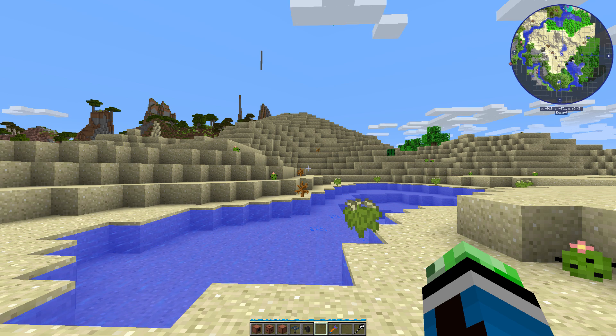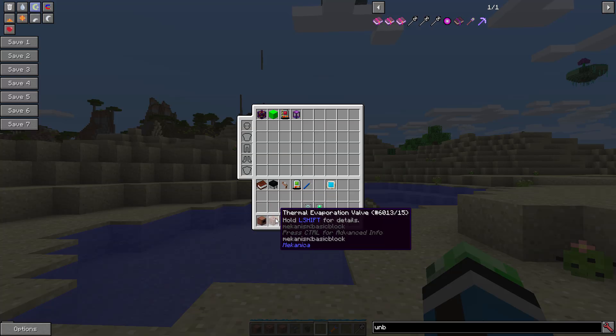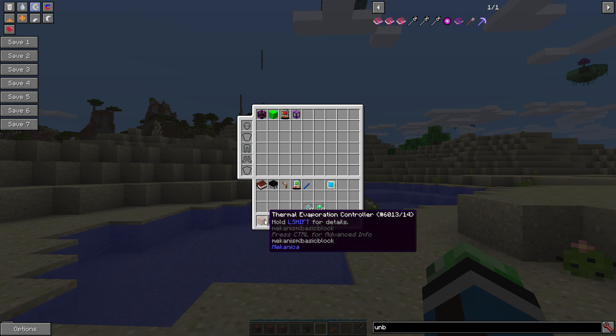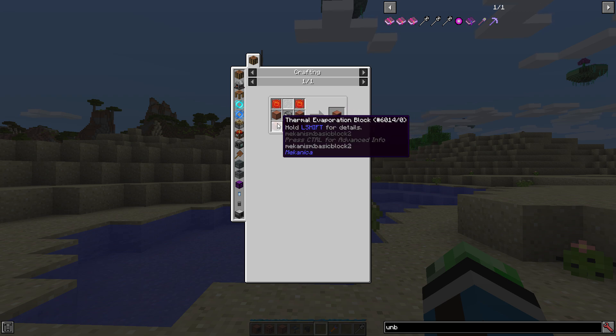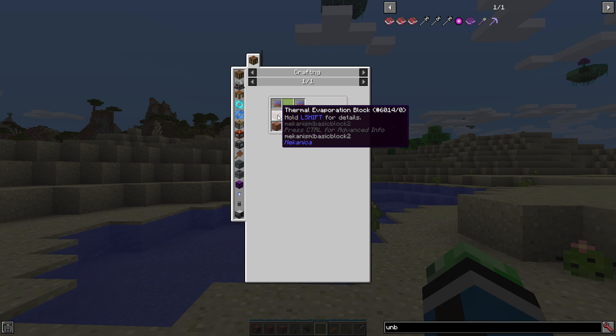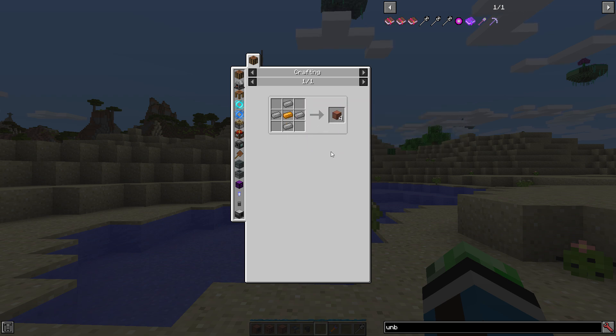So how do you build one of these things? There are four basic components in the Salination Plant: the Thermal Evaporation Controller, the valve, the block, and the Advanced Solar Generator. The Thermal Evaporation Controller is required in every Salination Plant you make. To make one, you're going to need five Thermal Evaporation Blocks, a bucket, two Advanced Control Circuits, and a glass pane. Thermal Evaporation Blocks are made with four steel ingots and a copper ingot, and you get four of them per craft.